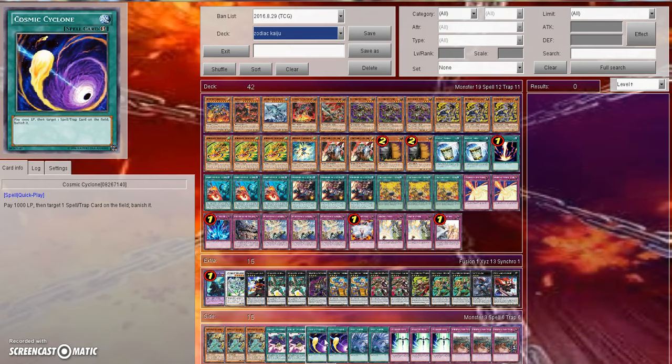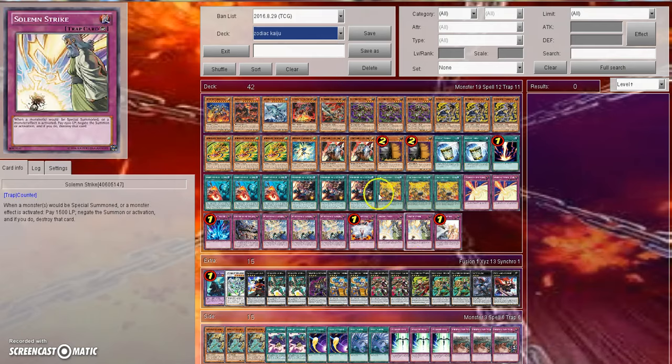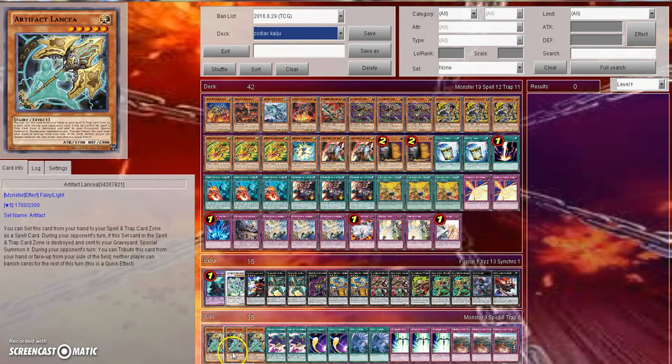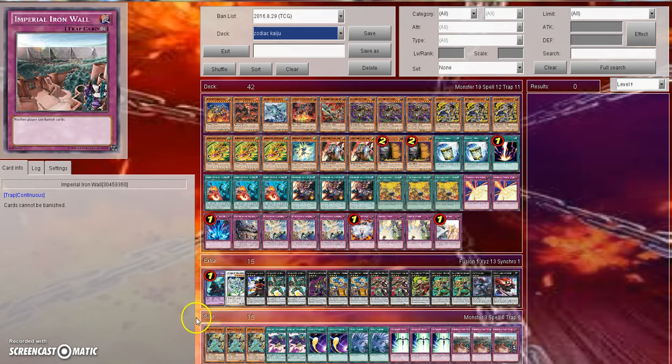Your side deck is going to give you access to beating your toughest matchups. When I went to Locals last week testing my Kaiju Zodiac build, my side deck was kind of rough because I didn't have everything I needed — it wasn't the side deck from YCS Seattle first place, Alexis Rodriguez. This is kind of a way that I also test decks, by copying their side deck when I'm ready to do match duels and feel comfortable with the deck.